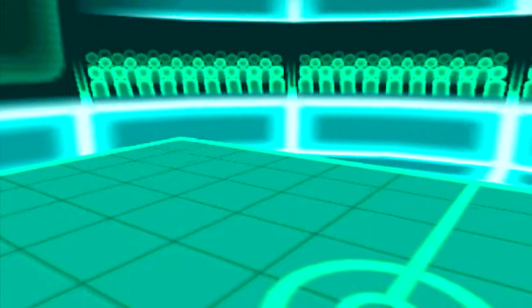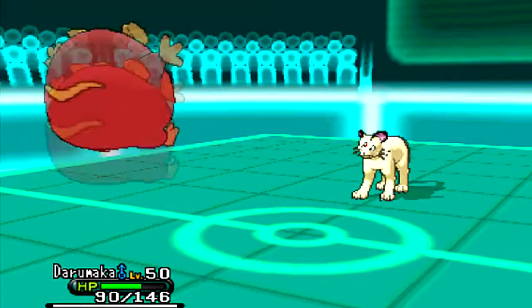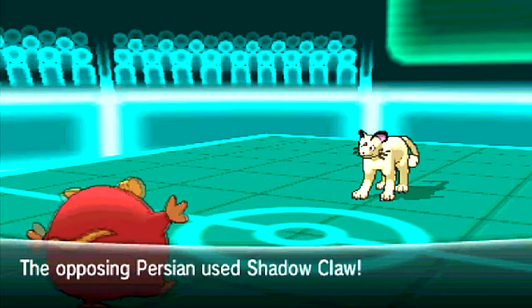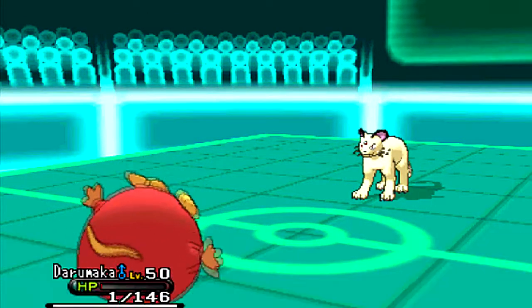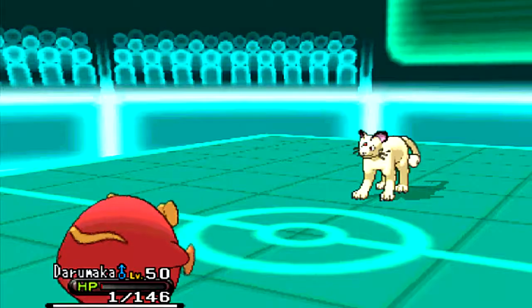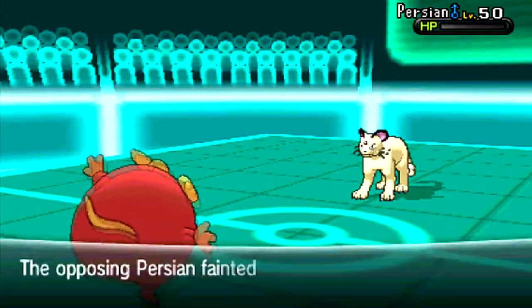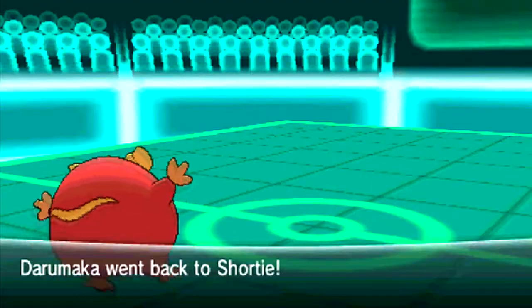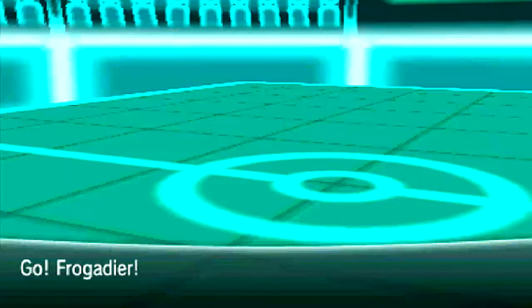Onix goes down, which doesn't bother me too much. In comes Darumaka — because I'm Scarfed, I don't know if I'd actually outspeed it, and I was kind of expecting him to want to switch again. There I go for the U-turn and miss. Luckily, he goes for Shadow Claw, and I live with one HP after a critical hit. I don't know if in some way he didn't go for Return, or if he even runs Return — but maybe he should, because that would do quite a lot of damage.